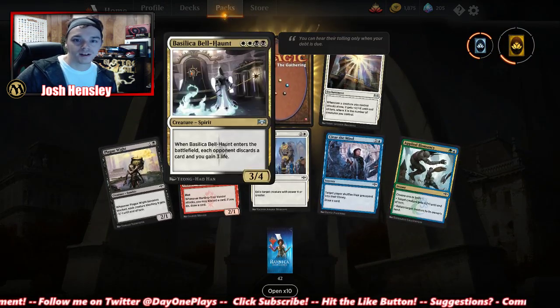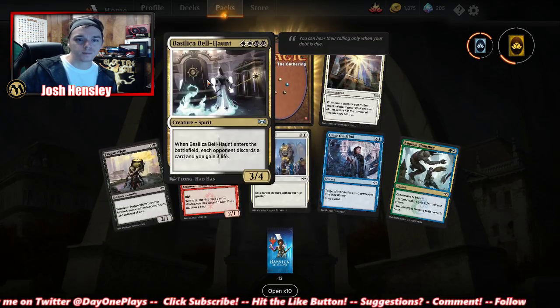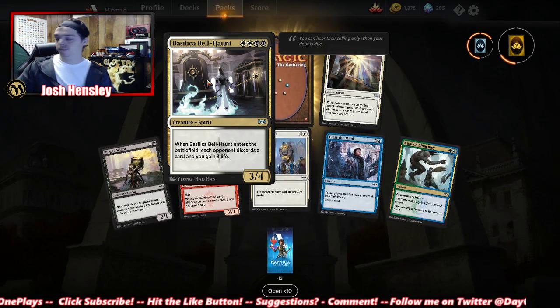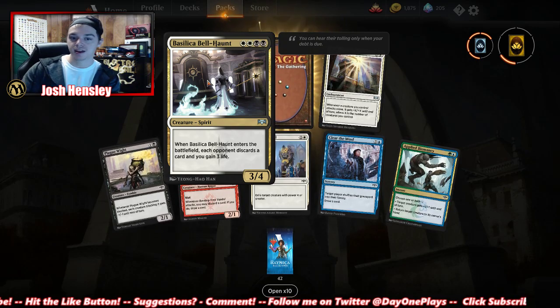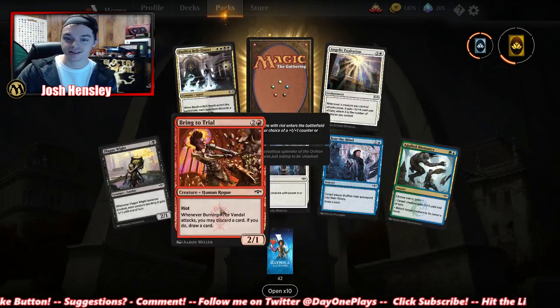Basilica Bell-Haunt — this card looks kind of cool. When it enters the battlefield, each opponent discards a card and you gain three life. For a 3/4 body that's making an opponent discard and you gaining three life, that's pretty solid.